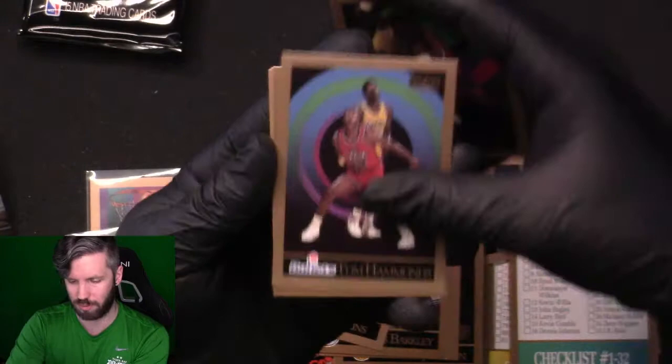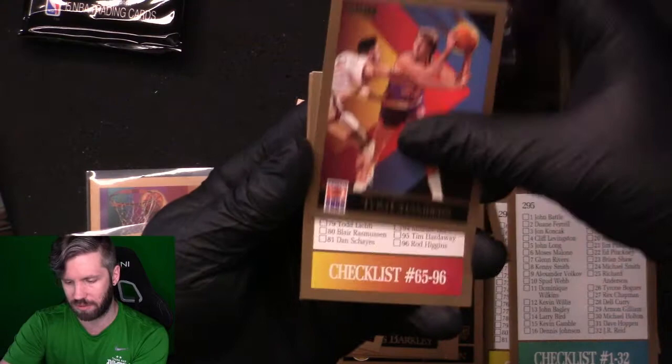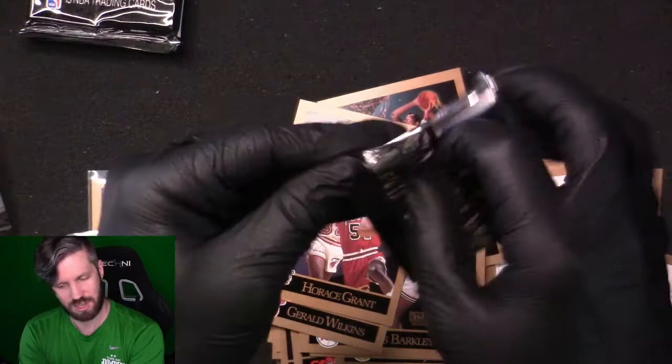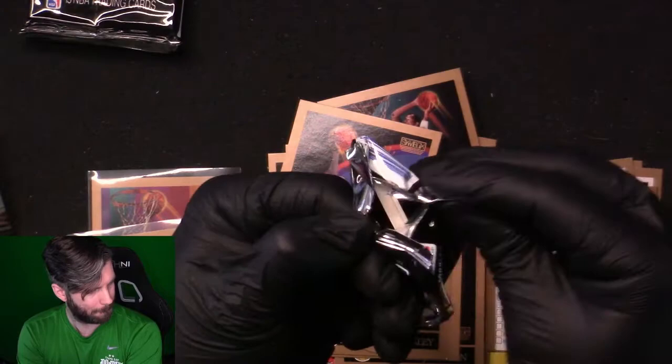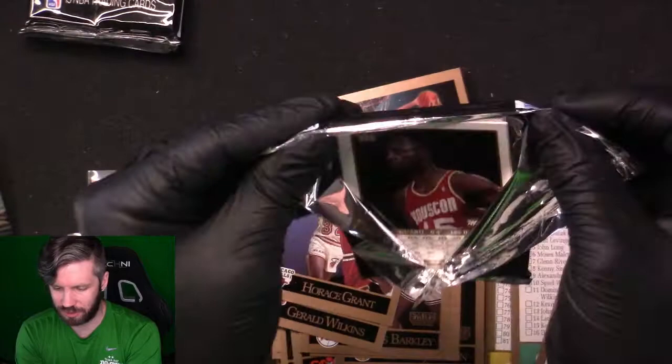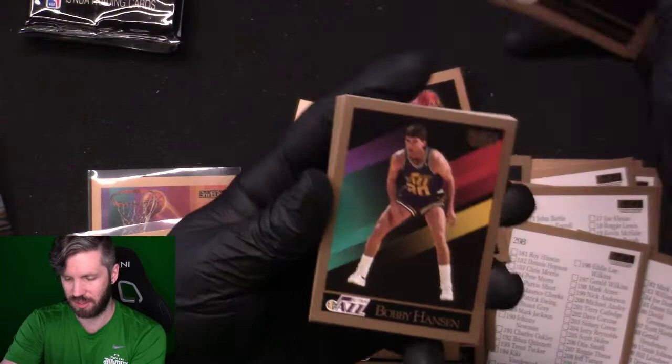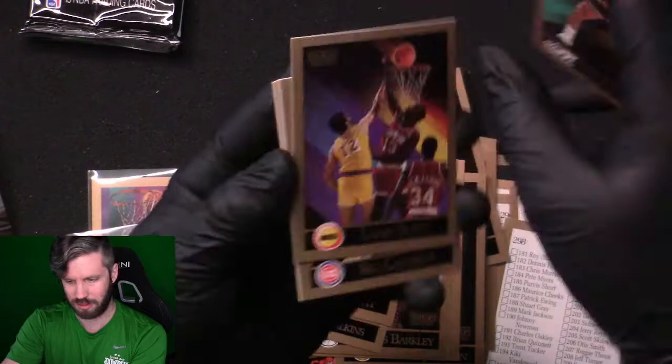Terry Porter, Dennis Hopson, Gerald Wilkins, Horace Grant — these also have print lines across some of them. A checklist. Three packs left. I've been very happy with this set, and I really hope the next box goes well. There's an error card — an Isiah Thomas — I want to pull that one.